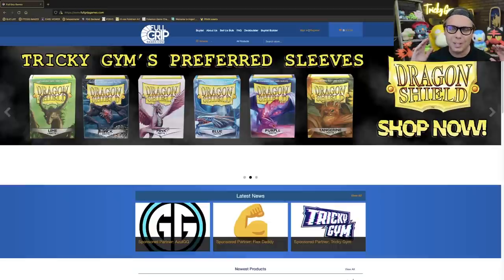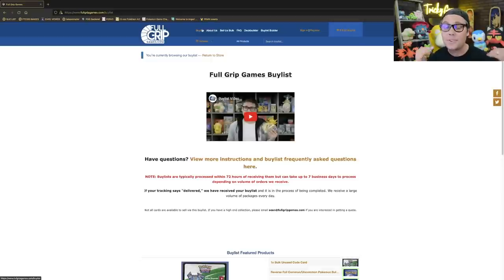I'm really stoked to show off this gameplay, but before we get to the decks, let's head over to FullGripGames.com. FullGripGames.com is the best place to buy Pokemon trading card game singles and sealed product — super fast shipping and top-notch grading. You really won't find better service anywhere. We've also got a buy list, so if you've got extra cards lying around your house, check out the FullGripGames buy list. We are always buying singles here at the shop, and selling your extra cards to FullGripGames directly supports the content I create here on Tricky Gym.